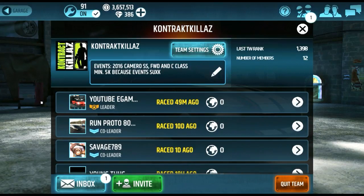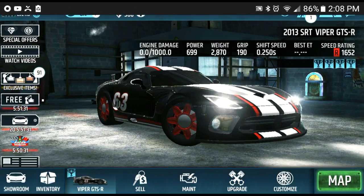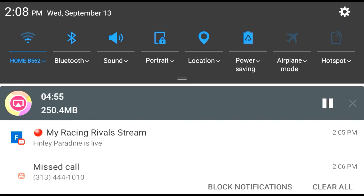Events are 2016 Camaro SS front-wheel drive and C class. I did make the minimum 5K this time, simply because the events suck. Until the next video, I'll see you guys — be sure to like, comment, and subscribe. I'm out.